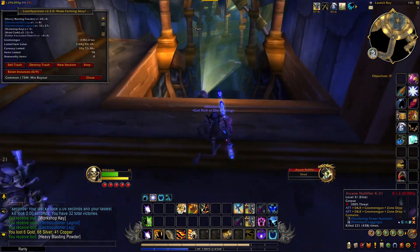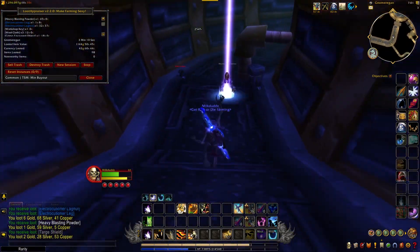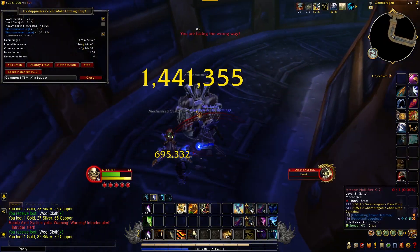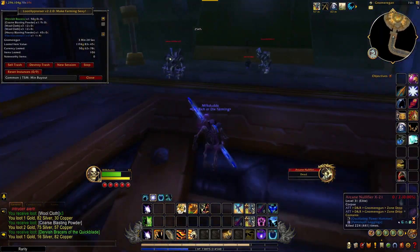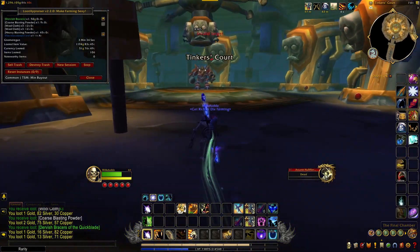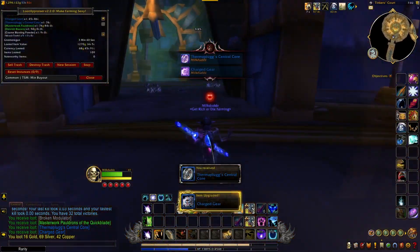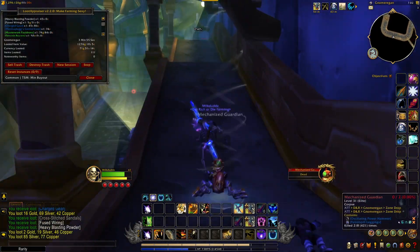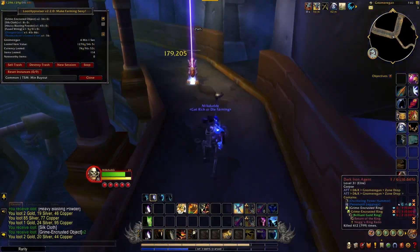And then you jump down right here after killing that boss. You definitely want to run all the way down to the end here and kill this boss because he drops a lot of high-end patterns. And then you run back up the ramp and turn right into this little alleyway here.